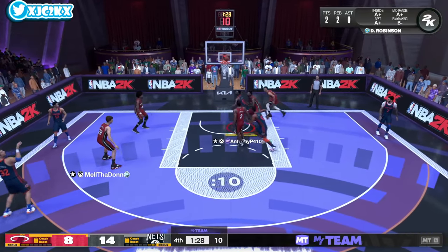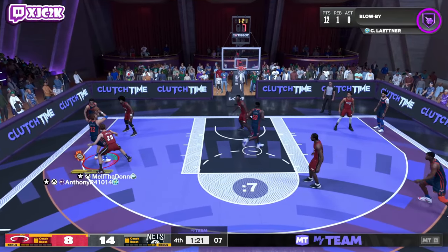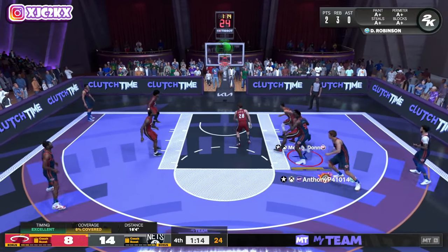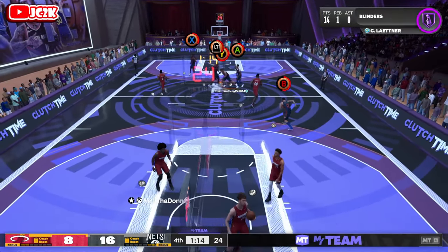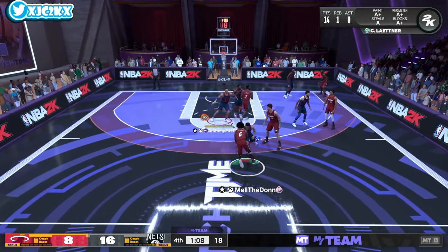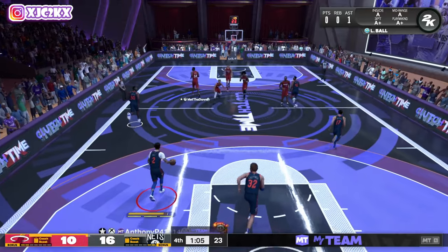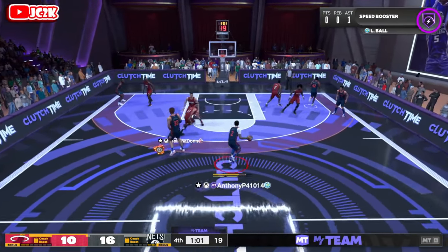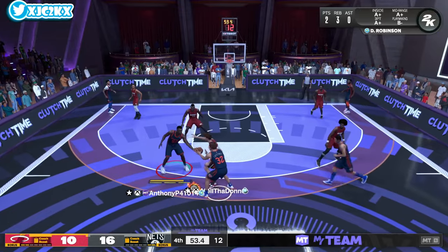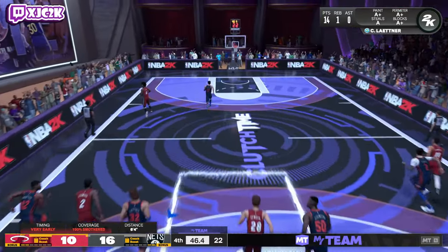Wide open three — missed the timing. Pump fake, behind the back, swing it, slip the screen because he's expecting a pop — beautiful post fade! Christian Leitner hits the post fade. I just wish I had Handles for Days. The card is very usable even without the best release in the world — his movement is so good, his player build is so big, and he's such a solid card. Pick-and-pop, attack downhill, pump fake — attack downhill again, get to the rim.